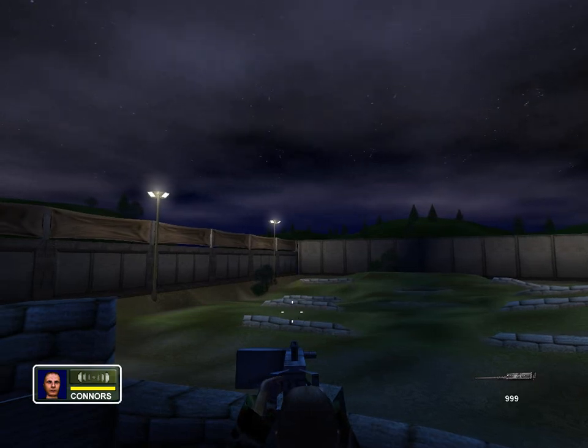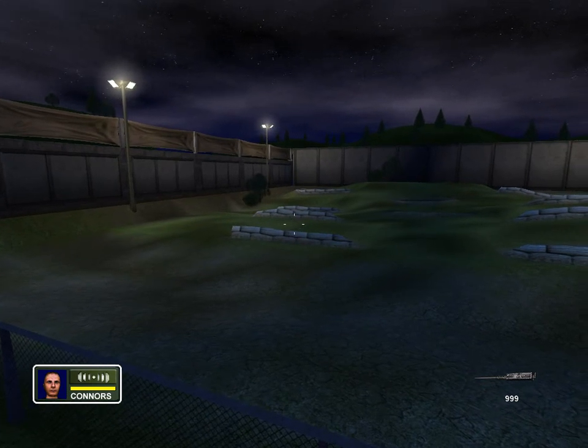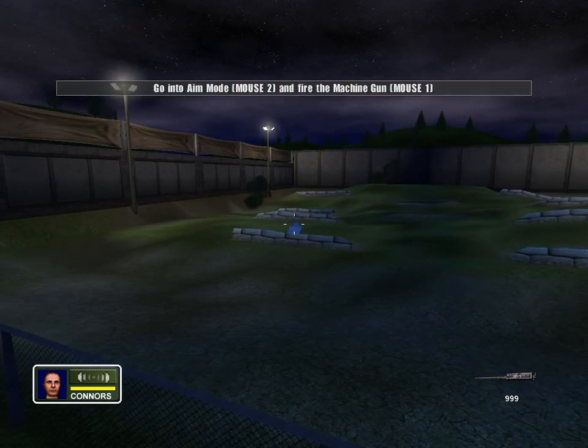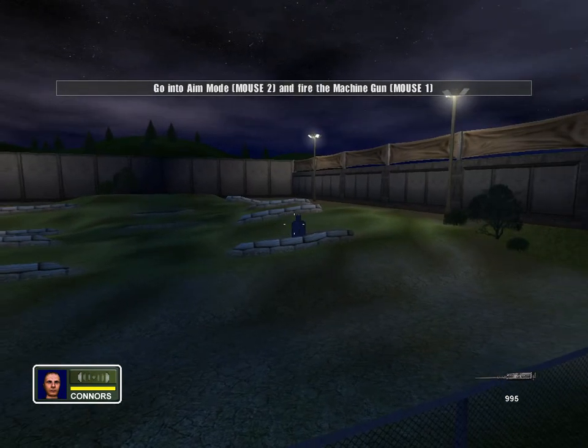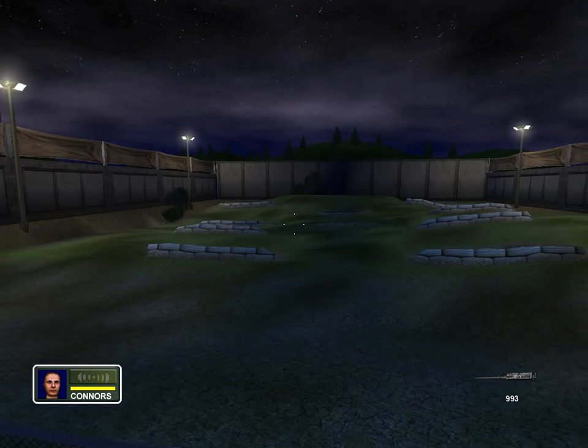Okay, now I'm going to activate a couple of targets downrange. Use the Browning to take them down. Ready, begin! Not bad, but anyone can shoot static targets. Let's see how you do against a timed sequence.